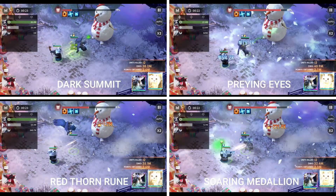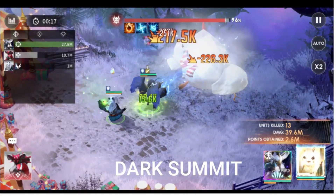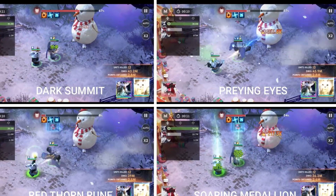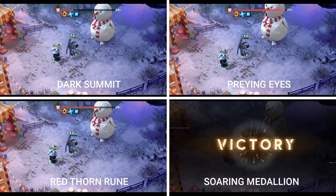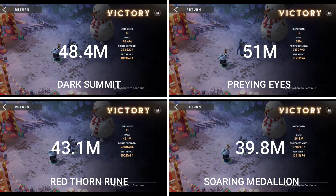The Red Thorn Rune is doing well, and the Dark Summit is doing excellent damage. But most of all, Praying Eyes exceeded my expectation — it outsmarted all three divine prototypes in terms of damage output. Based on the results, we can conclude that Xander works best with the Praying Eyes divine prototype.